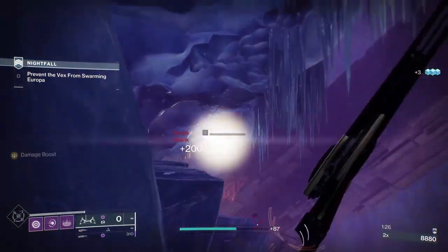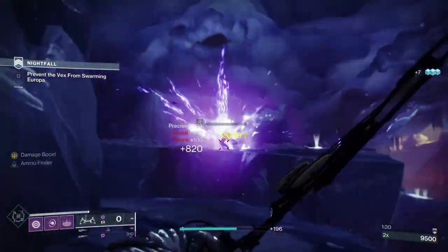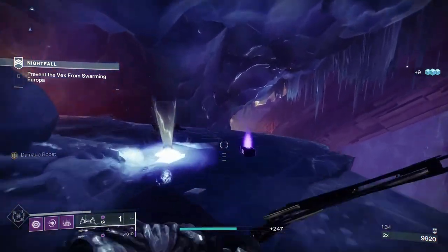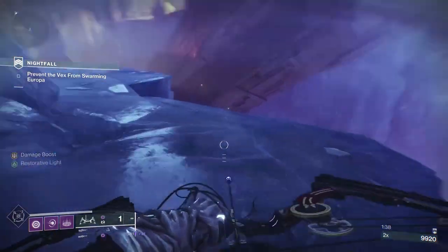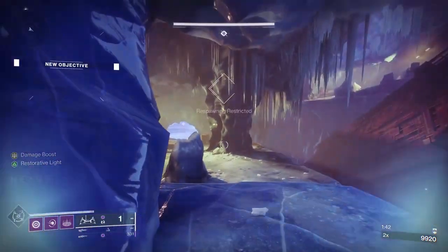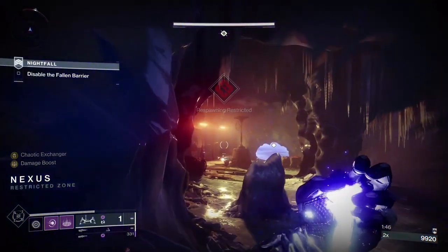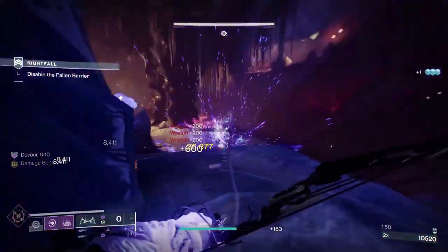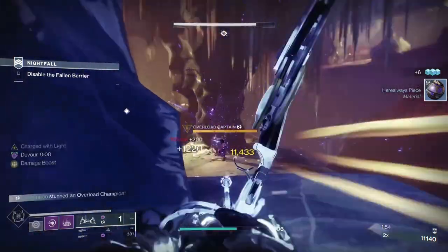What I'm using is the Peace of Mind Pulse Rifle, which came from a previous season, two or three seasons ago. Limonok, and the star of the show is the Retrofit Escapade, this season's heavy machine gun. I have a perk on it called Target Lock, which basically increases the damage you do the longer the weapon remains on the target.